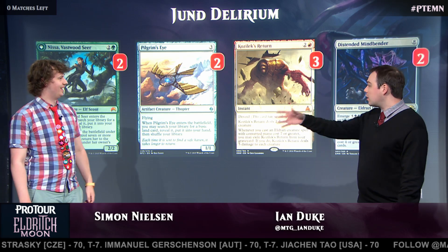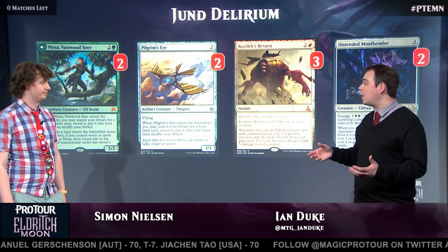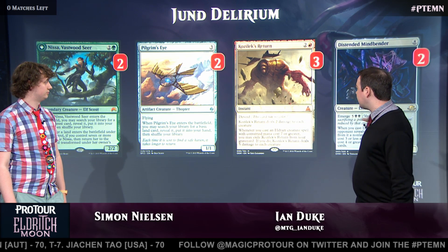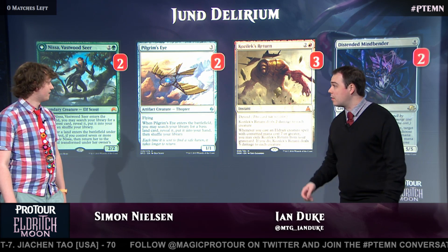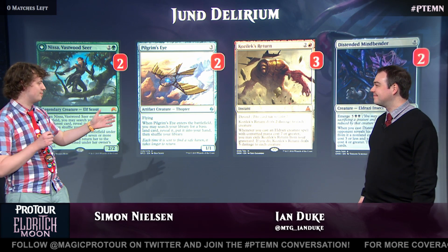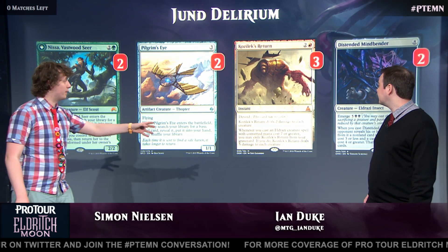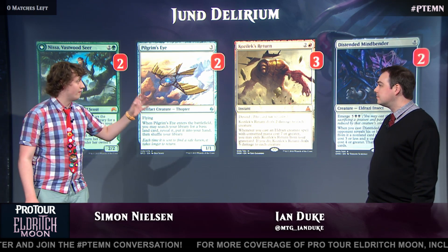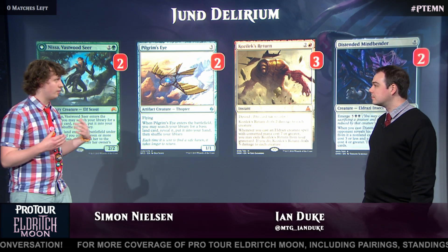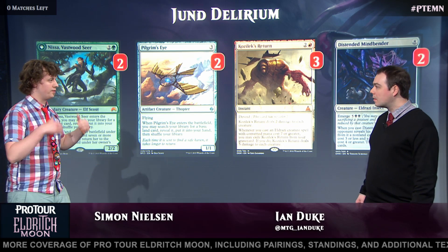You talked about Distended Mindbender — you also have a little bit of an Emerge package, which is something we've seen in other decks here this weekend, but this is your own unique twist. This is mostly built by Madsen and Miller in particular, and Minus Lanzo. Miller was very keen on having Mindbender. We tried to build a deck with four Mindbenders, Kozilek's Return, and tried to build them as Emerge decks, but we realized that wasn't really panning out, so we just trimmed on that and upped the Delirium part of the deck.